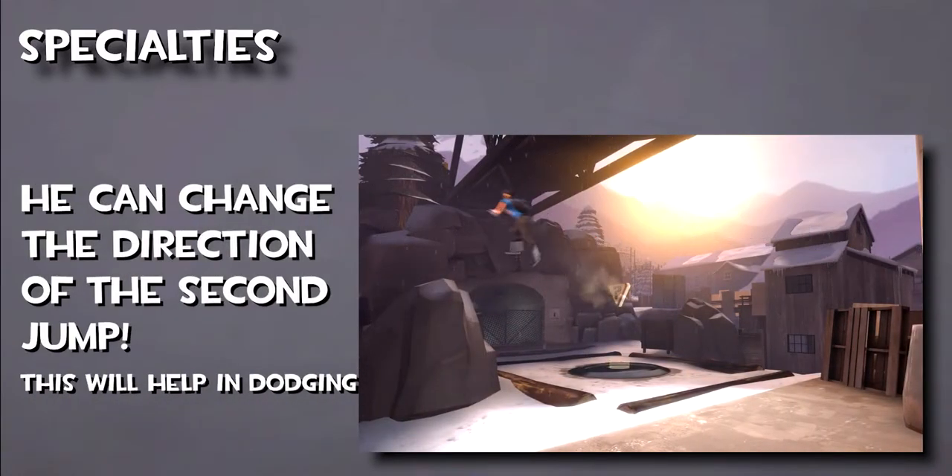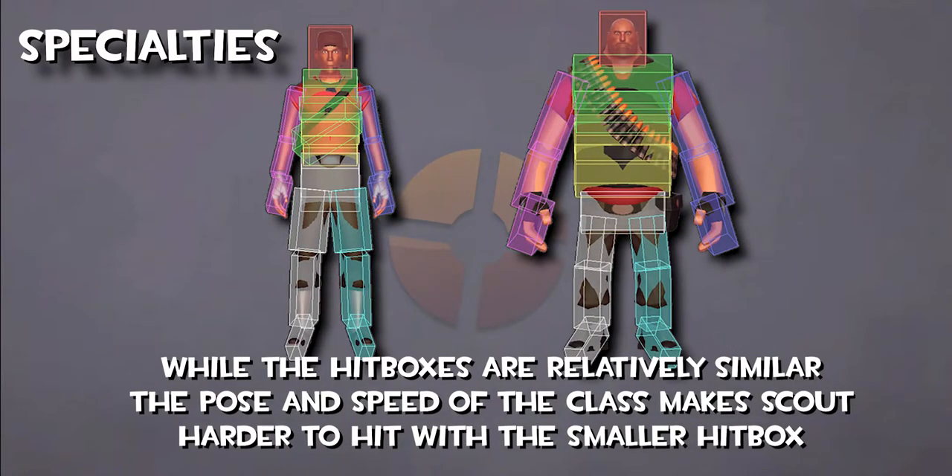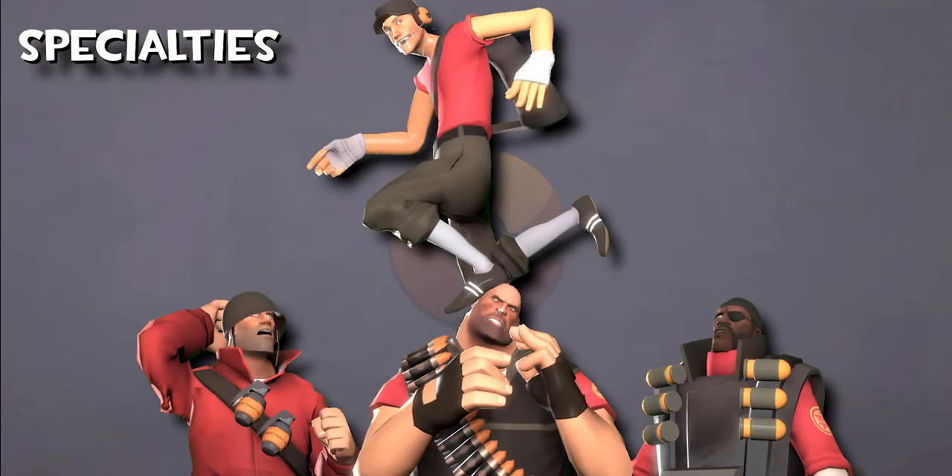His double jump can also go in a different direction than his first jump. His smaller hitbox in combination with his speed allows him to dodge the most, which makes up for his low health. This is what separates him from other high damage classes which have a harder time dodging attacks.